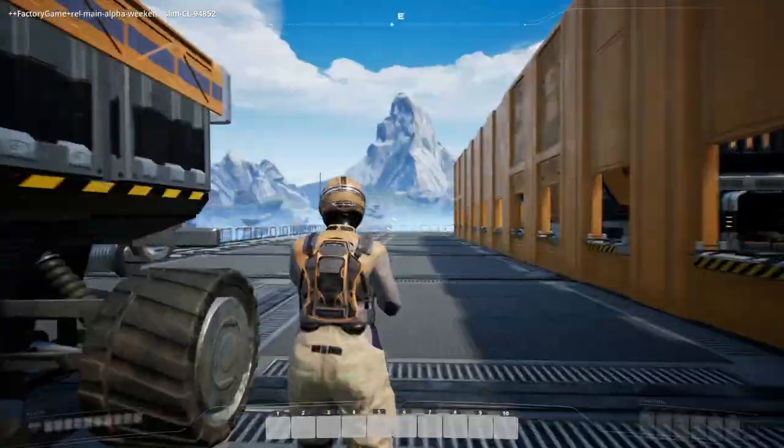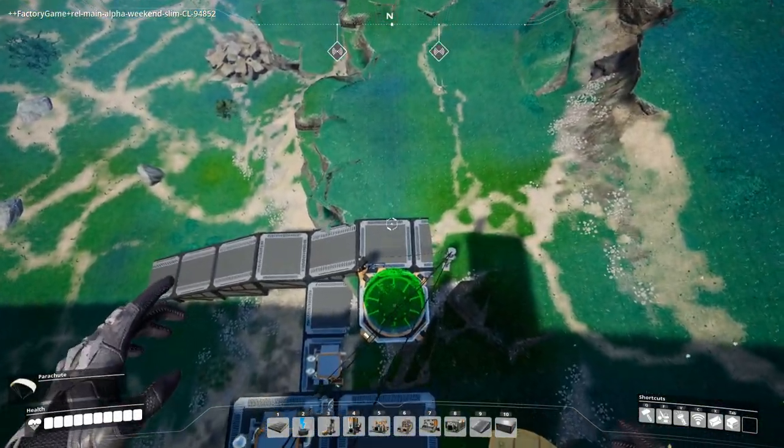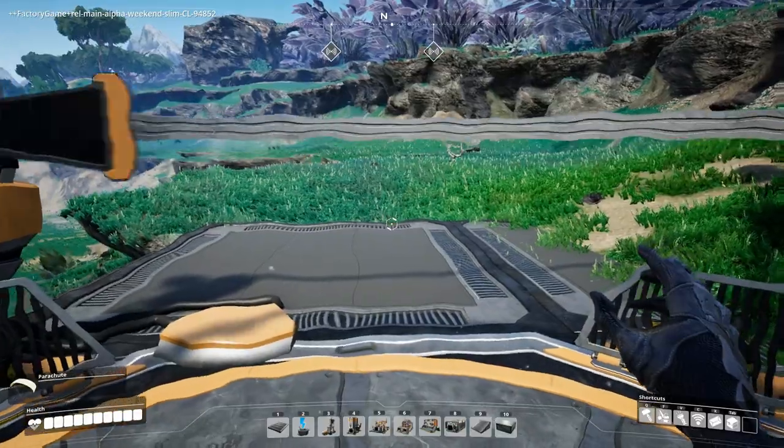One of the problems with building high is that you kind of have a problem going up and down, so we built this little setup. It's easy to get back up because we have jump packs, and it's an absolutely amazing way to move around the base.